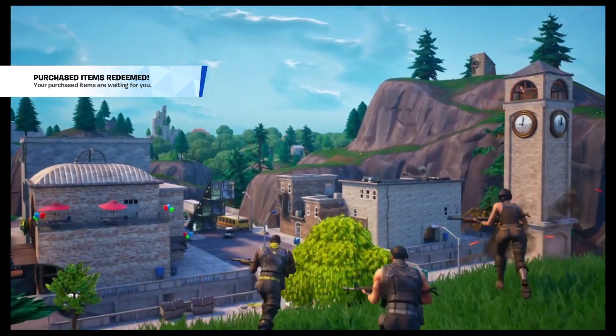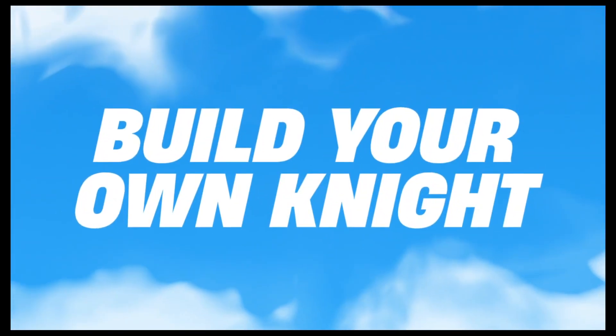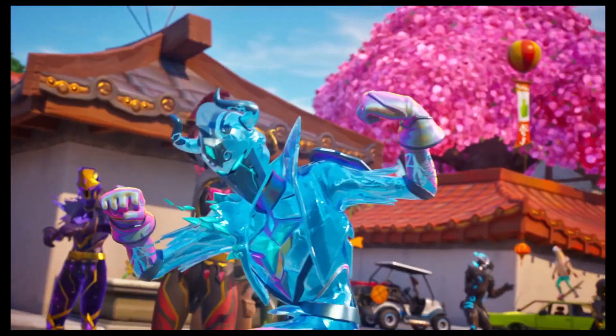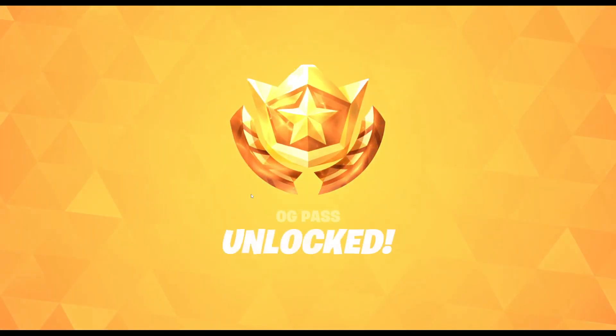Oh my god. OG outfits collide — four outfits, four weeks, build your own knight, earn 50-plus items. Oh my god, this whole thing looks so cool. Okay, the OG Pass. I have access to it now. Oh man — you get Spectra Knight immediately. I didn't know you'd get her first; I thought it was going to be someone else.